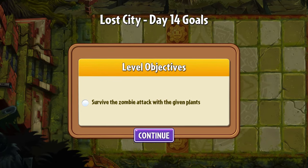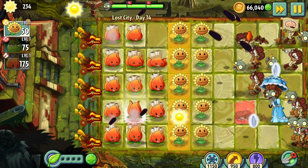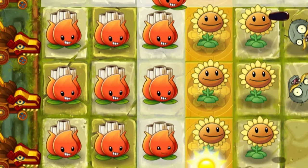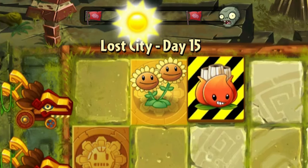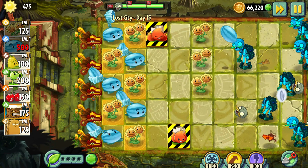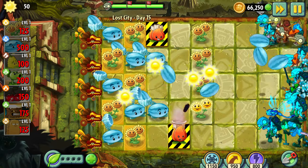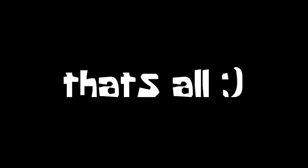Day 14 – Survive the zombie attack with the given plants. I easily completed it – I just had to plant some local plants and that's all. Day 15 – I had to protect a key. With the help of Winter Melons, that level was quite easy to beat. All you have to do is build two columns of Winter Melons and that's it.